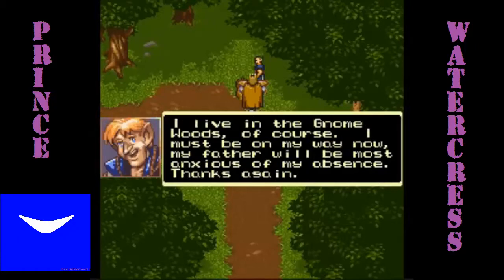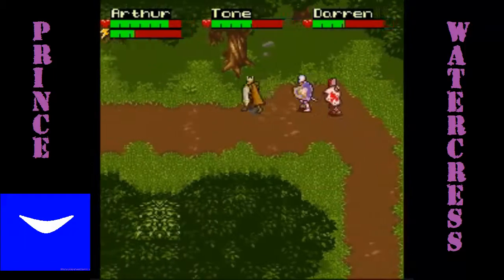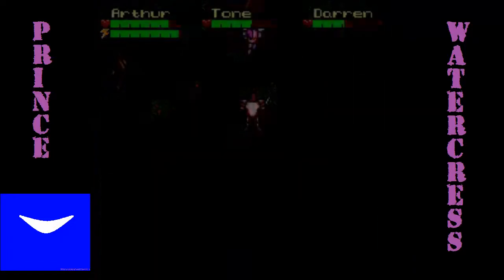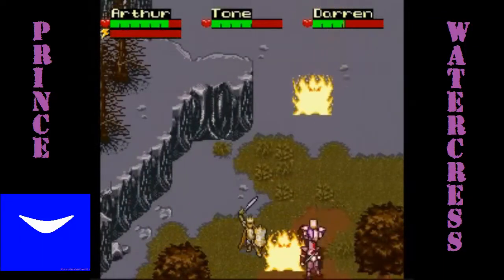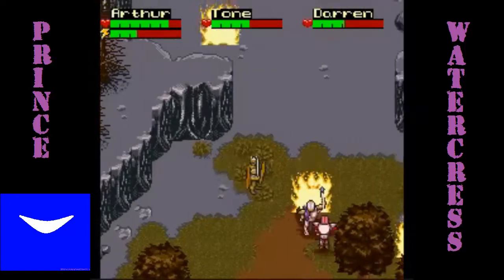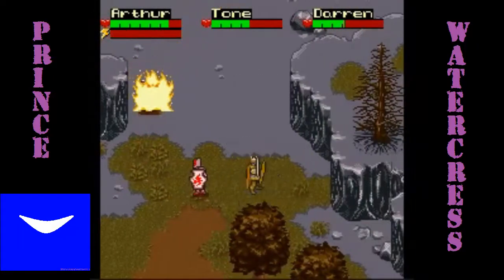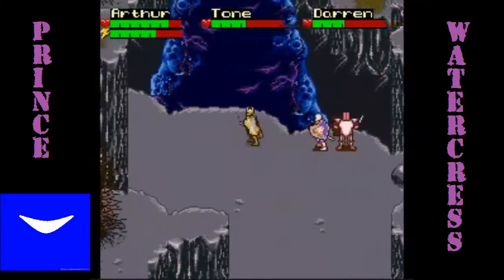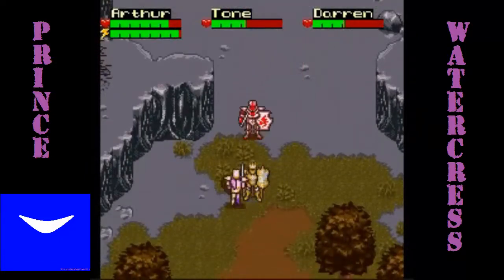We could follow him home just to get some gratitude from his dad. But we don't want to do that just yet. Instead, we want to go to the west and then go north. We have to fight off these fire elementals, and they can do quite a bit of damage. But once we fight those guys off, we can get the fire key. It's one of four elemental keys, used to unlock that door we found earlier.